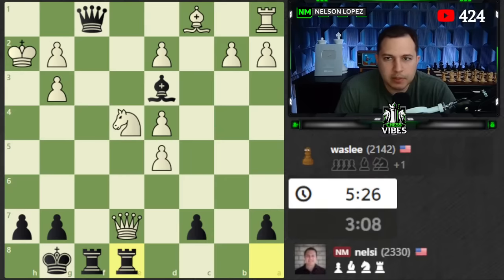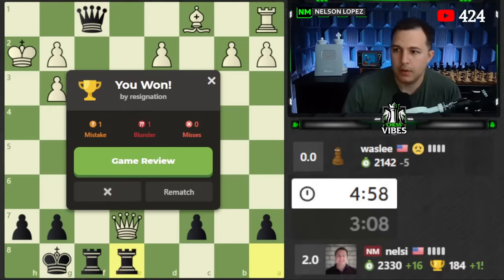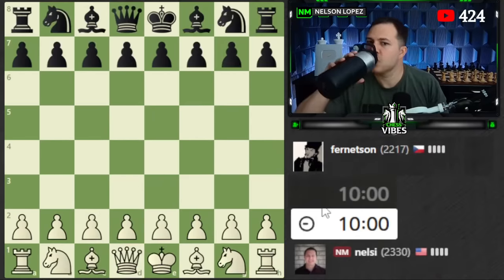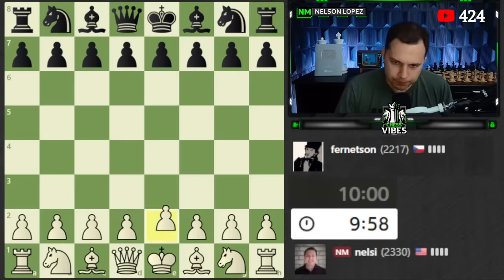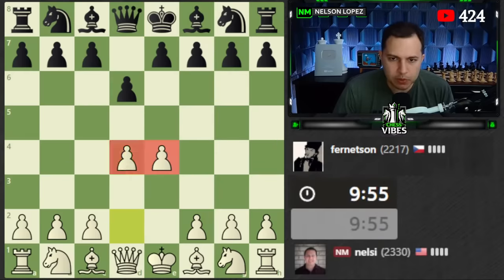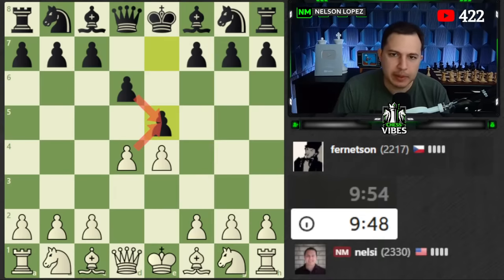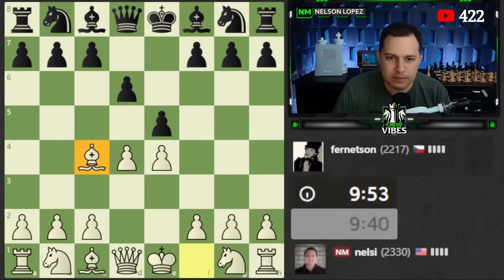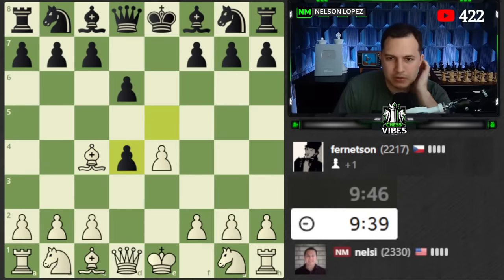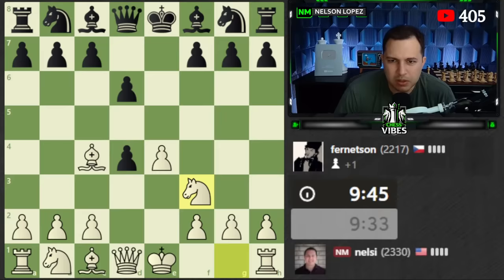Let's play against a different opponent this time. 2200 rated - play e4, e6. I'm going to go with... he's going to play this and trade, okay. I could do this and have a slightly better position, but I don't like trading queens off super early. What I'm going to do instead is just develop and keep the tension. There's nothing wrong with taking, but then I have to go into an endgame and I just don't want to do that - I want to make something more substantial happen.